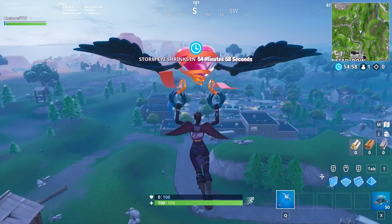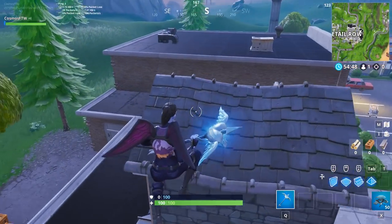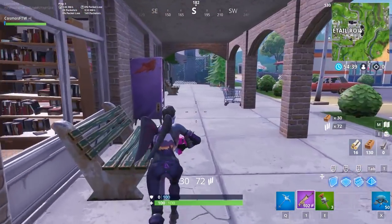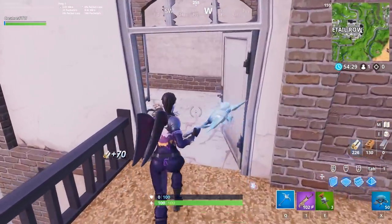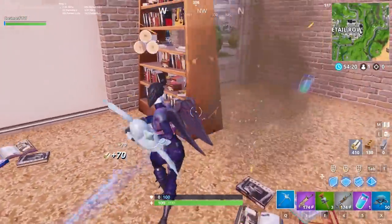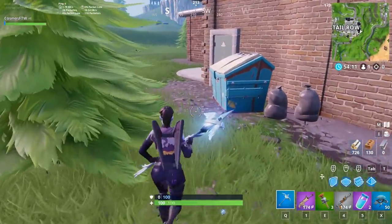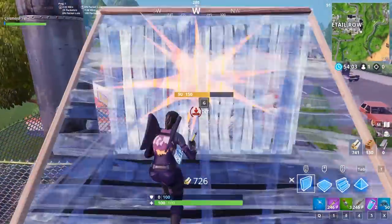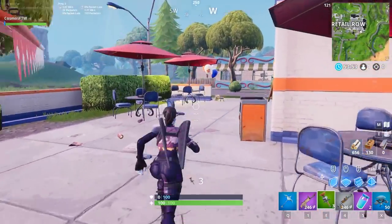We have something special in number 5 — the Dark Bomber with the Fallen Wings. Just look at this combo — if you don't think this is one of the best combos you've seen, you're kidding yourself. This back bling has exceeded all my expectations. You get a really cool love ranger skin, and it's a bonus if you don't already have the Love Ranger or Frozen Love Ranger. This is definitely one of my favorite combos in the entire game — 10 out of 10.